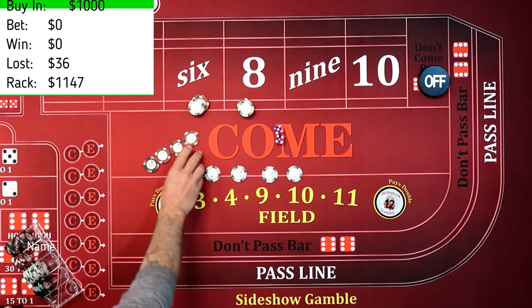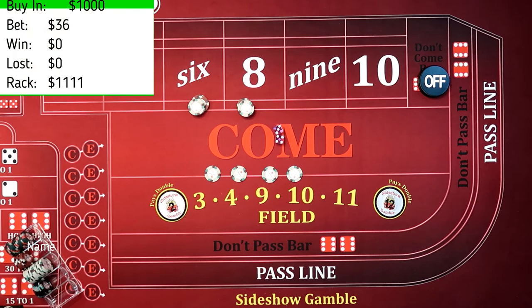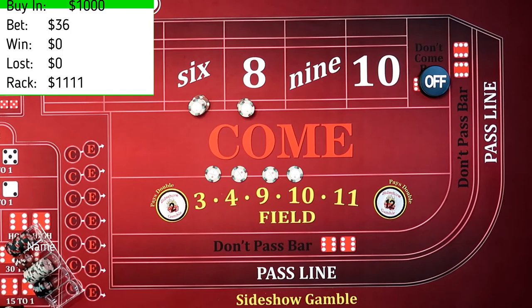I'm going to drop another $40. And I'm just going to get $4 change here. Because those four weren't inflated but that puts me back up. We're going to give this another run-out. $6, one, seven — doesn't do anything on the come-out. Everything's off right now.